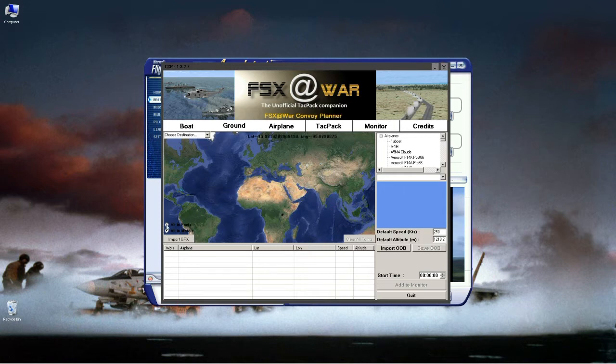The ground portion works identically. You create a convoy — which is a column of tanks or vehicles — then create a route for them, either as a static or a moving item, then add the convoy to FSX. The airplane part works almost the same, except the interface looks a little different — they use a photo-real map here, and you can change the units between feet or meters. You can also search for a city to navigate to that region.